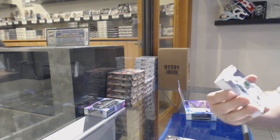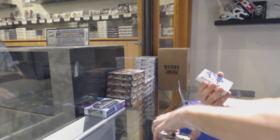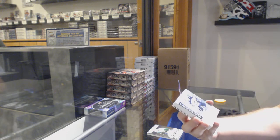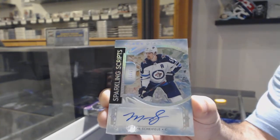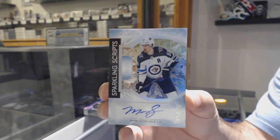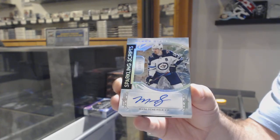We've got a 249 Mike Modano for the Dallas Stars. Nice. For the Winnipeg Jets, Sparkle Scripts number 25, Mark Scheifele. Sparkle Scripts, Mark Scheifele at 25.